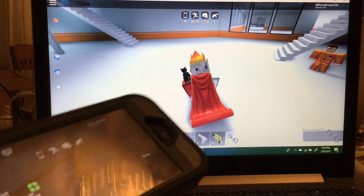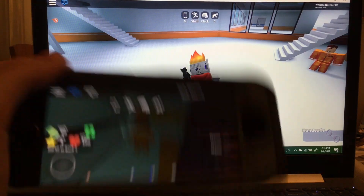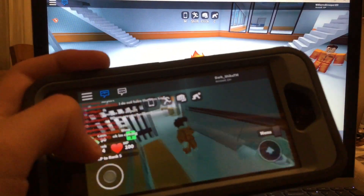Put in a birthday, whatever, and then you're gonna send this account a friend request, you're gonna accept the friend request, or vice versa, and then you join your own self.